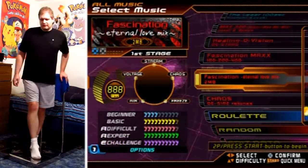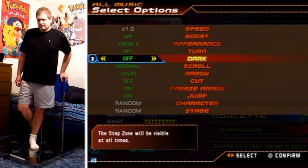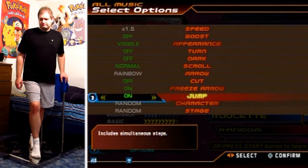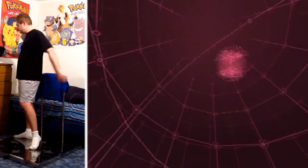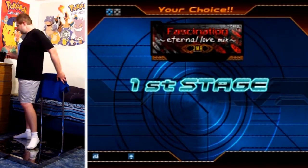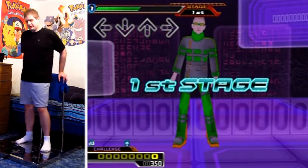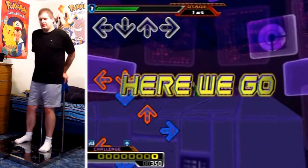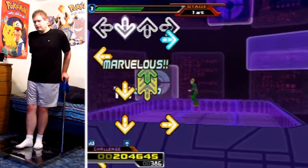And so it begins. I've been playing this song with all sorts of different speed modifiers — 1, 1.5 — as well as different note skins, just to see if I can get something I can read better with the background going all sorts of different directions at this speed. I tried rainbow 1.5 and little did I know how well this would work.